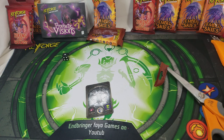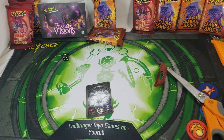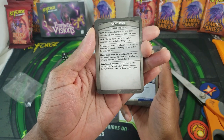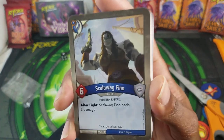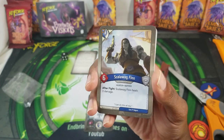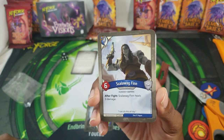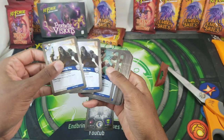All right, what are we working with? Somebody was telling me about a new keyword — I think it might be for the newest set, Prophetic Visions. Yeah, I don't see it on here. Envy or something, I think he was saying. All right, coming in hot with the Skyborne house first. This is a Scalawag Fin — okay, more vikings. I thought Brovnar were kind of vikings but I guess Skyborne. This is probably a Brovnar person that is Skyborne. Six power — after fight, Scalawag Fin heals three damage. If you buffer her up more she'll be crazier. Two of those.